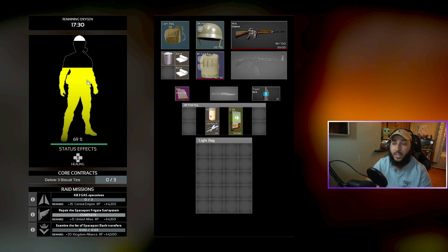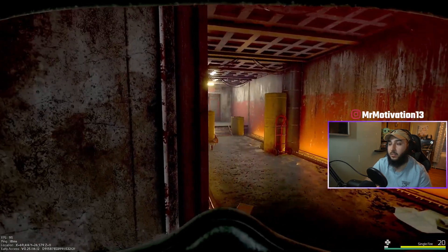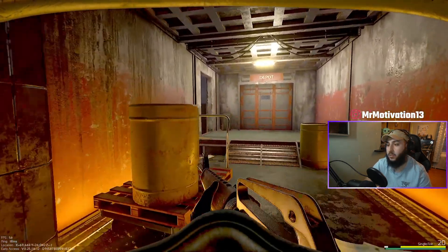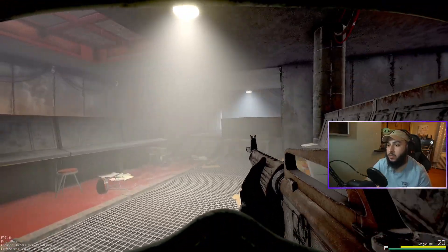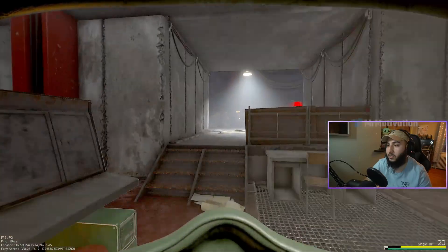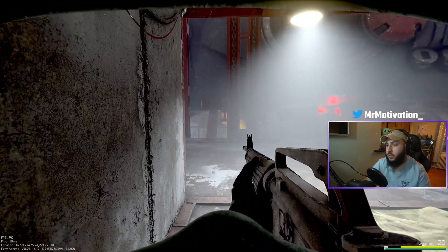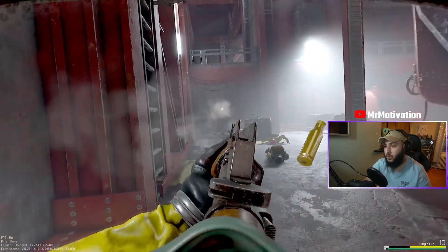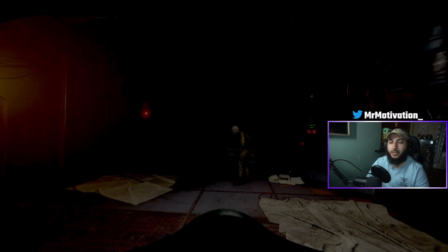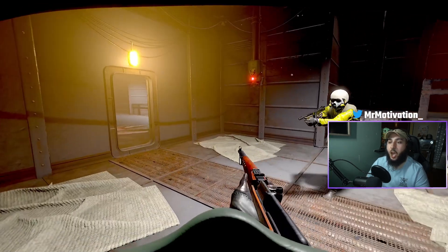There are a couple of animation updates — when you're walking with a gun or without, your feet look like they're making better contact with the ground, which is great for anyone who likes nice animations. There's also a small positive sound when you successfully join a crew, which is definitely needed. Sometimes you invite a friend and you're in your gear or at the trader — you'd have no idea they joined unless you go back to the main tab or they say something.